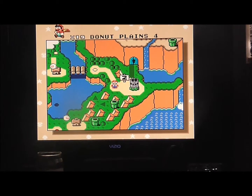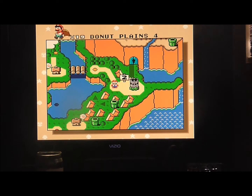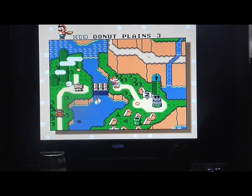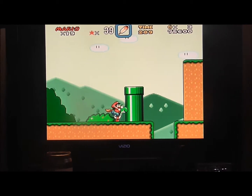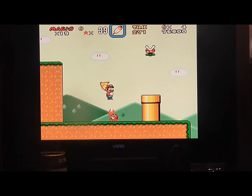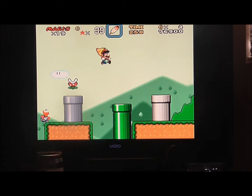Let's see what time we're at — 10 minutes? We got plenty of time. Donut Plains 4. I think I'm gonna need Yoshi for this one, so this is where the Top Secret Area comes in handy. I don't need anything else because I have an extra cape already. I should've gotten that one secret exit that I mentioned beforehand.